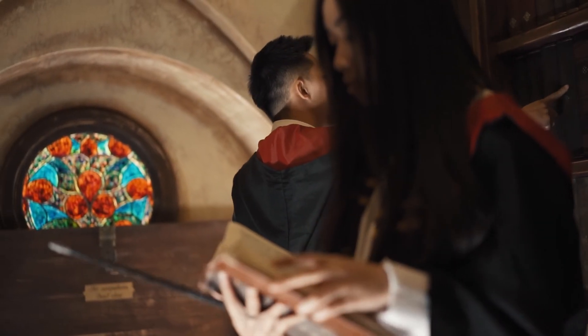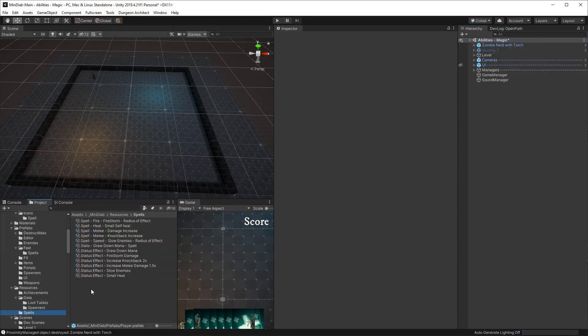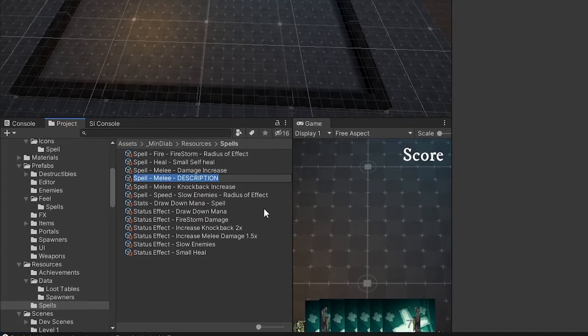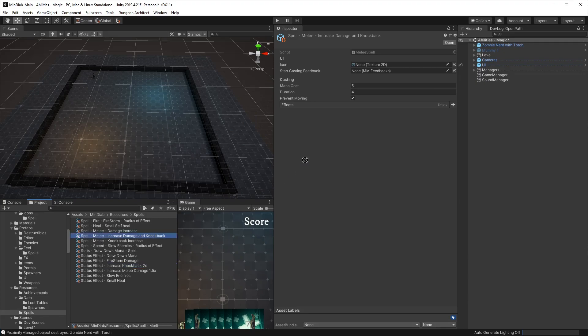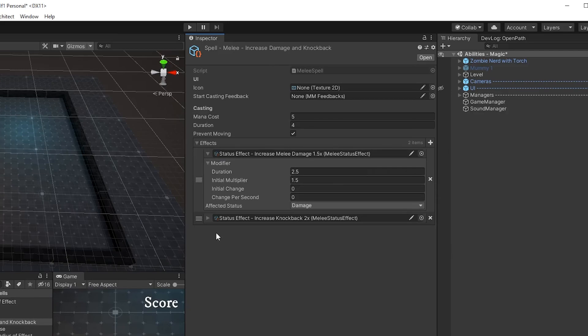We've got everything we need to create a whole library of spells. Let's look at how that happens. We go into our spells folder, right-click, create Wizard's Code Mindiab Abilities Spells — and this one's going to be a melee spell. We're going to do two things: increase the damage and increase the knockback. It's like a powerful spell that combines two effects. I already have an increased damage and an increased knockback scriptable object, so it's simple to create. These scriptable objects define how long it takes and how much impact it has on the ability.